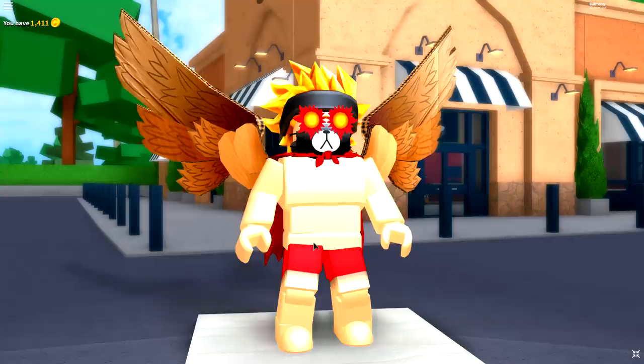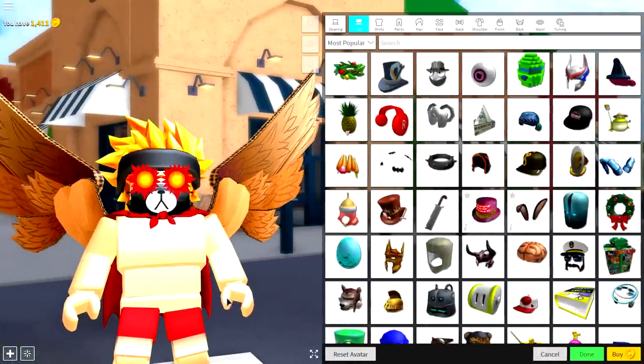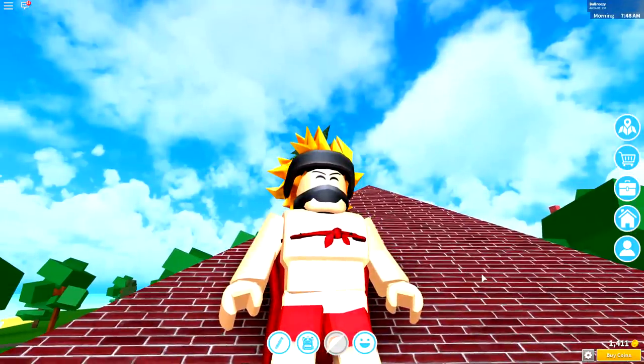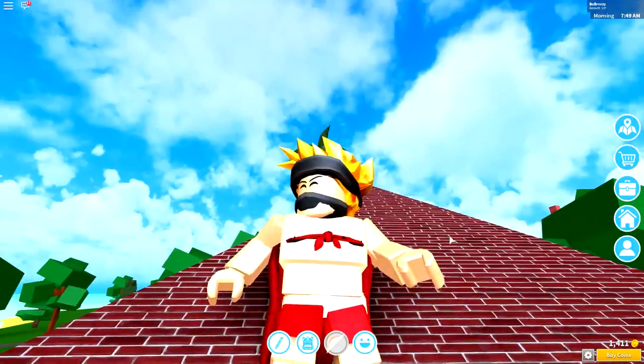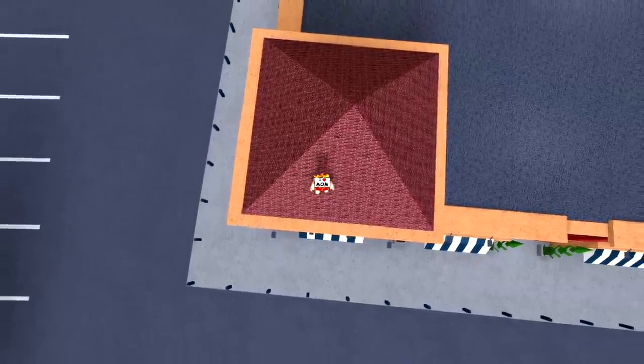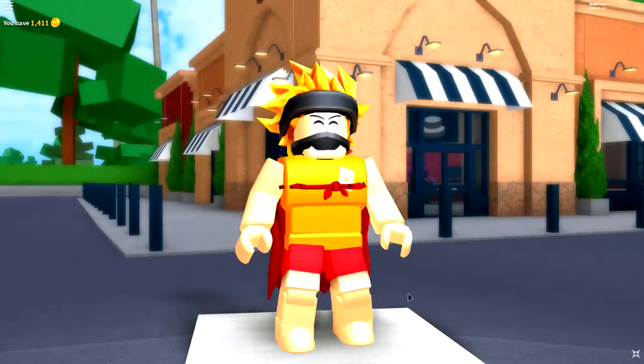So yeah guys, obviously you've made it this far — you are ready to begin this tutorial. The first step that we always do is to reset our avatar and remove everything we're currently wearing that we shouldn't be. Just like that. Then guys, take a nice deep breath and shout, 'Hey, Mom!' And once you have said hello to your mom and maybe your papa, then it is time to begin step number two.